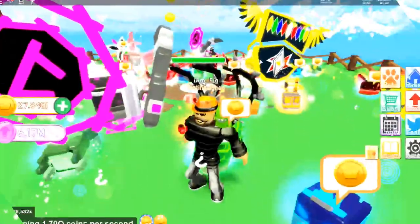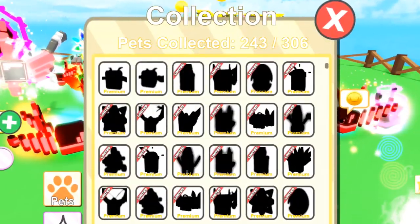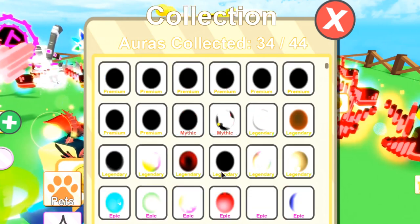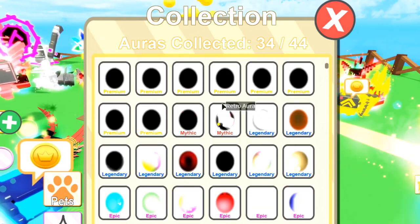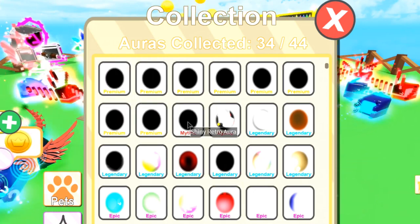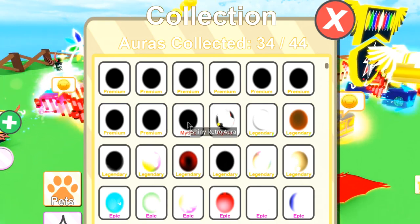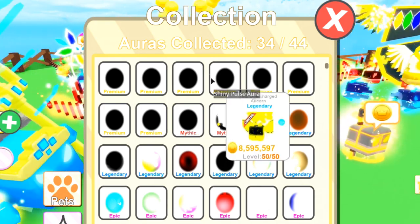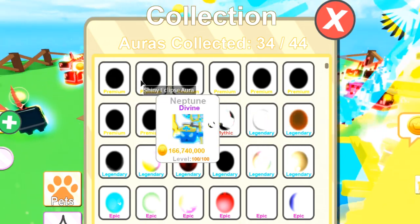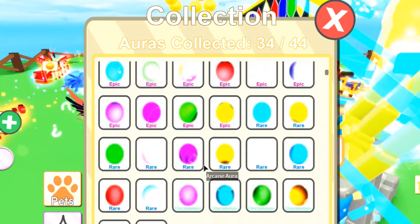Another thing they added is in the collection tab — they added an aura index, so now you can see all the auras that you do and do not have. As you can tell from my collection, I'm missing a couple and I have 34 out of 44 in my aura collection. At the top I have the premium ones, which I'm never going to buy, but go ahead and grab yourself some auras so you can see which ones you do and don't have.